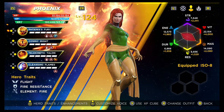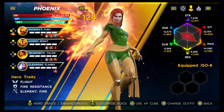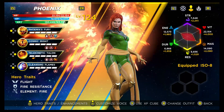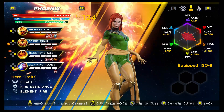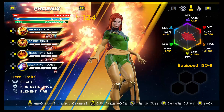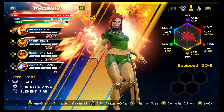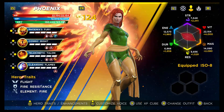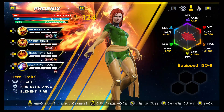Looking at her hero traits, she does really well. She's got flight, which is great for getting through levels, and especially nice in the new Danger Room stages during a rush to the end. She has fire resistance, which means you can pick up the Phoenix buff for additional damage without taking any damage yourself. She also has the element fire, which is the weakest of the three traits but dramatically makes sense for her.